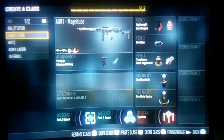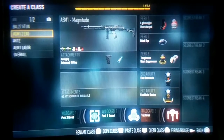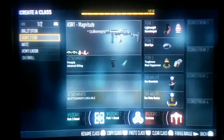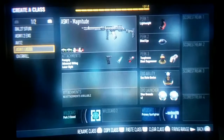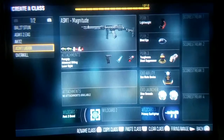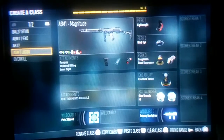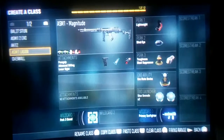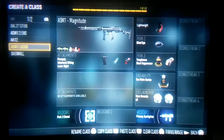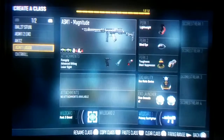ASM-1 — I use this a lot. The Magnitude is a very great gun to use. You get 300 kills to earn it and you'll see me run mostly foregrip or advanced rifling with it, or a laser. It's a very good gun to use, especially with advanced rifling. You definitely want the foregrip — it just makes it a monster with no recoil, especially close range. You should definitely beat the Battle at close range.